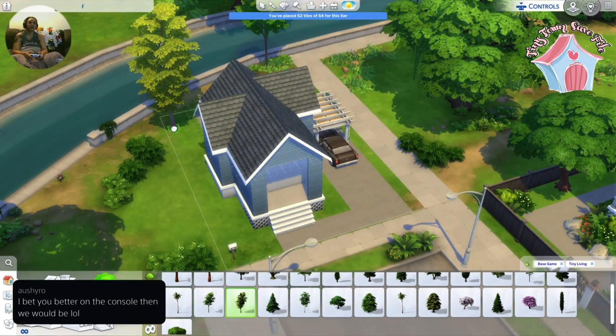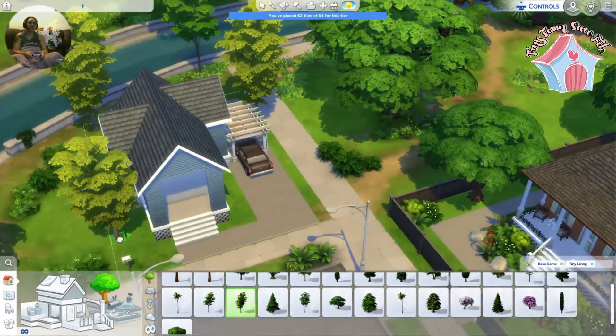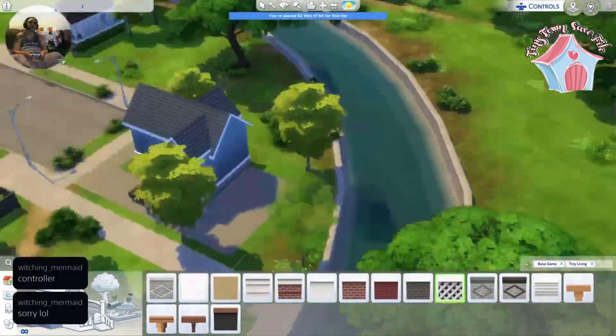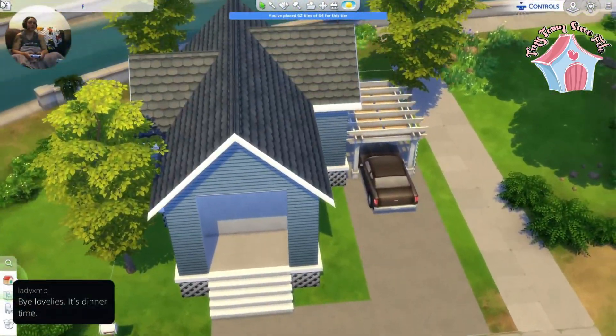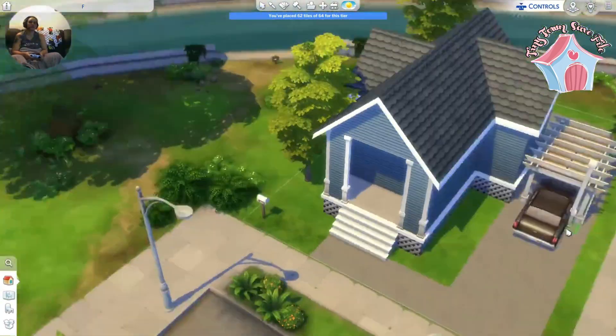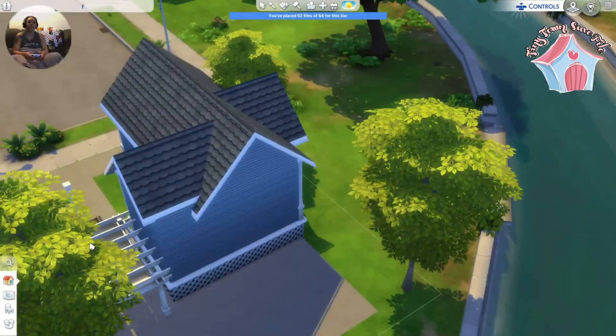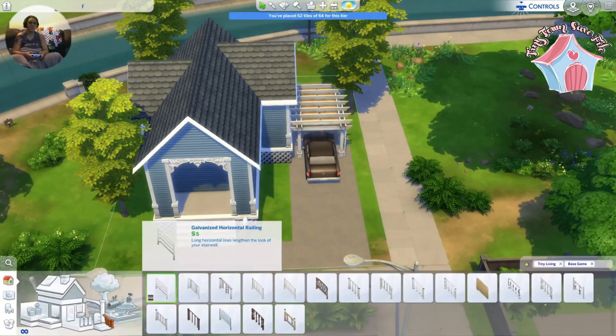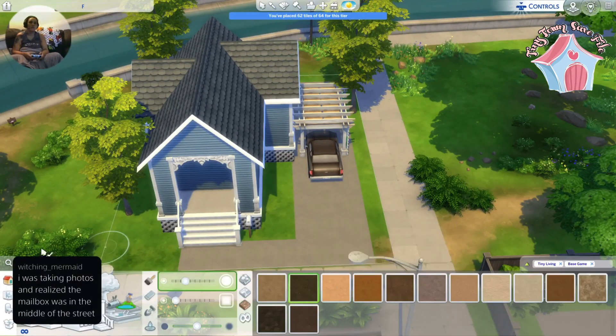I use a lot of things from Tiny Living in a lot of my builds because tiny homes are some of my favorites. I built a little porch on the front — like a little enclosed type of porch, you can sit out there. I love putting columns around the corners; I think I've said this before in my videos. It just adds a little bit of depth to your builds.